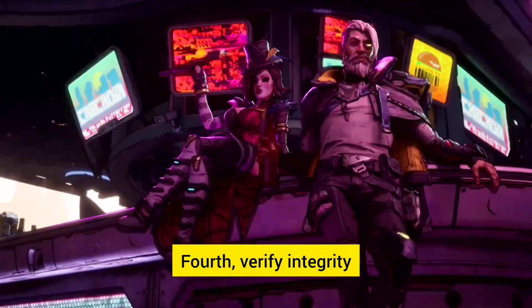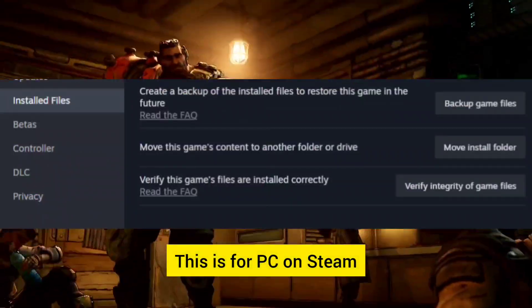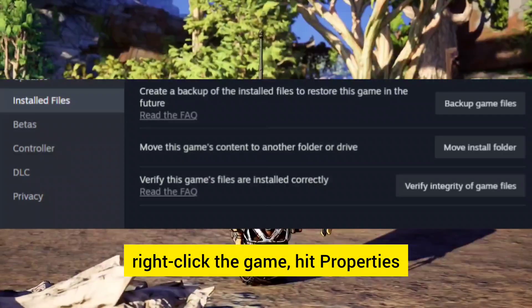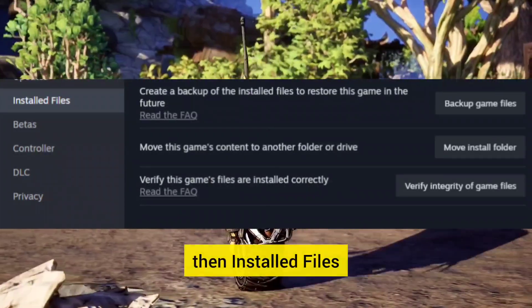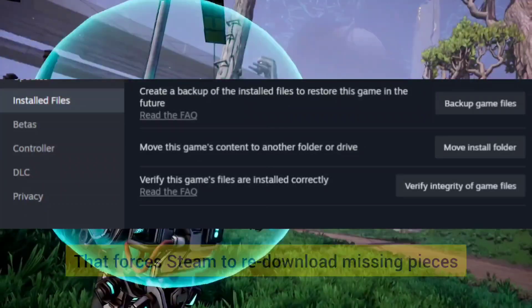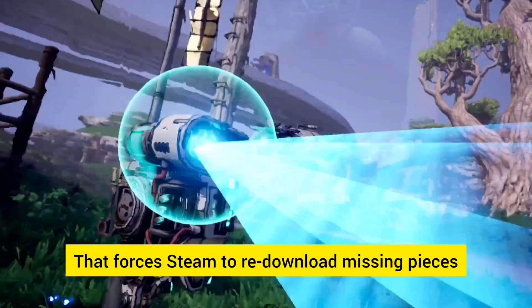Fourth, verify integrity — this is for PC on Steam. If the patch isn't showing, right-click the game, hit Properties, then Installed Files, then Verify Integrity. That forces Steam to re-download any missing pieces.